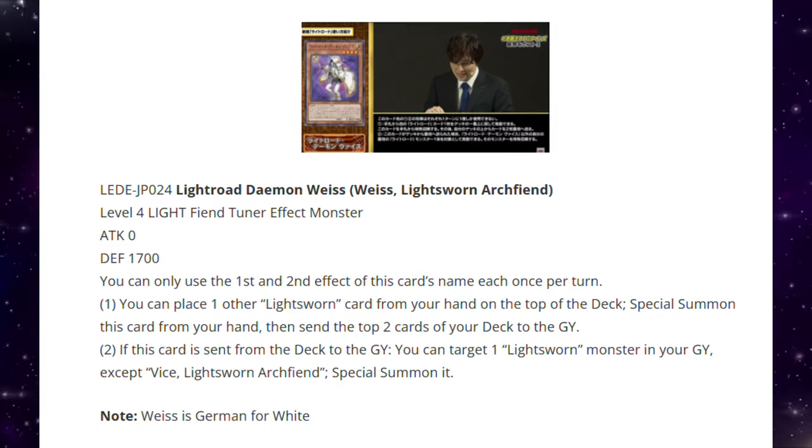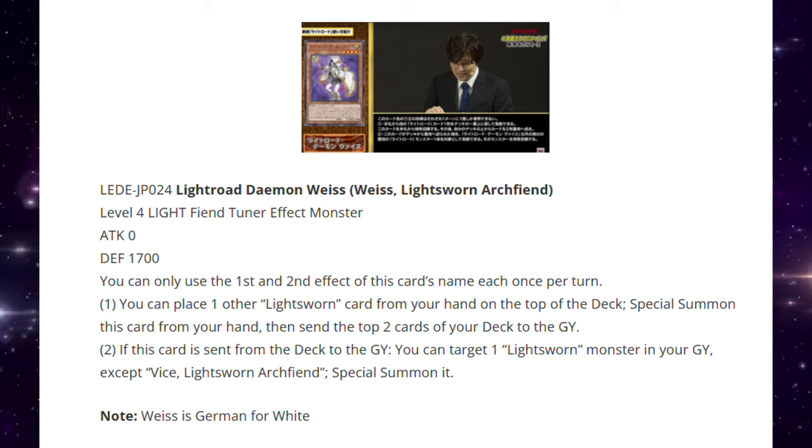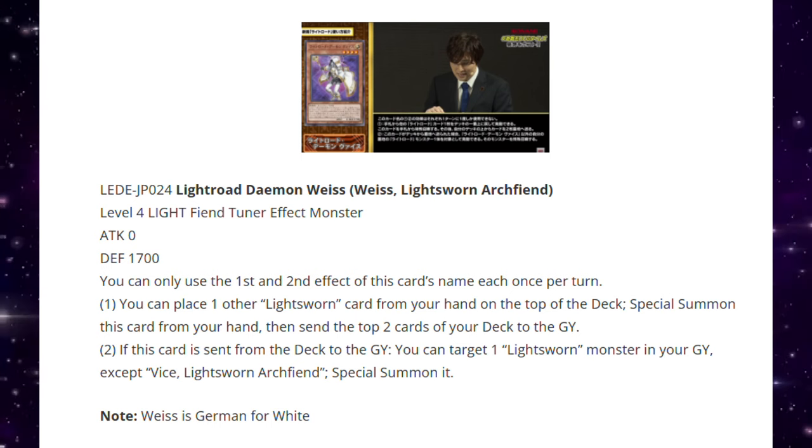Then we have Weiss, Lightsworn Archfiend — a Level 4 Light Fiend Tuner Effect monster, 0 ATK / 1700 DEF. You can only use the first and second effects each once per turn. You can place one Lightsworn card from your hand on top of the deck, Special Summon this card from your hand, then send the top two cards of your deck to the graveyard. If this card is sent from the deck to the graveyard, you can target a Lightsworn monster in your graveyard except Weiss and Special Summon it — so it's like a Wolf effect but a little bit better.